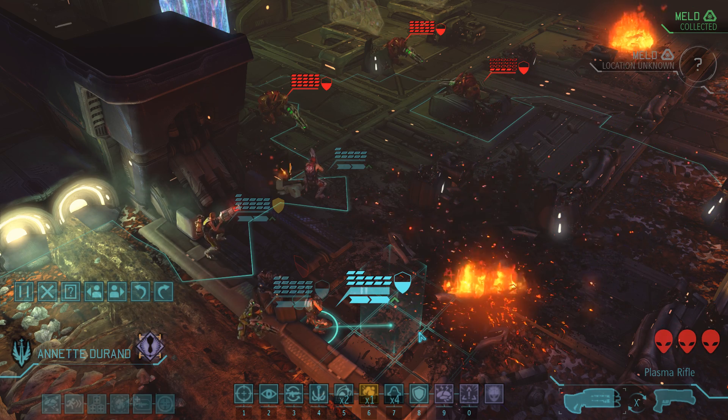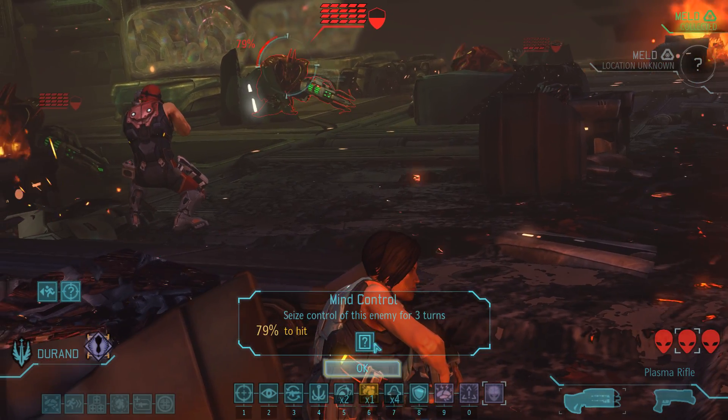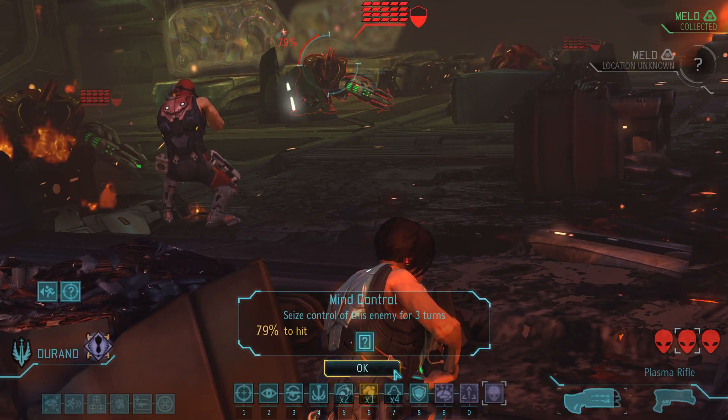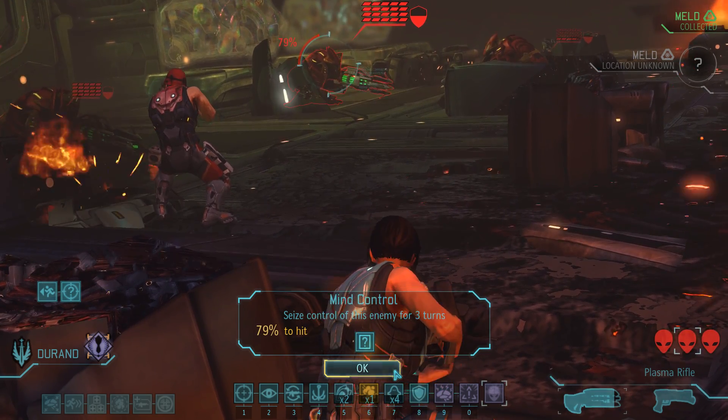Let us try something new here: our very first mind control with Annette. Muton Elites are fairly low-willed aliens, so this is one of their biggest weaknesses. If we can actually take control of one, that would make this fight substantially easier.